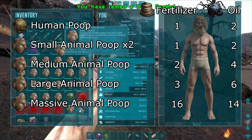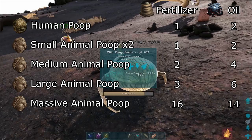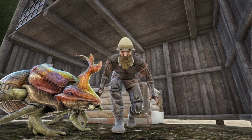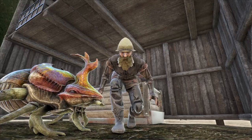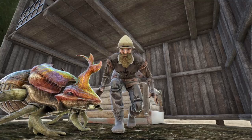Now for some extra facts. Dung beetles will convert poop into fertilizer at the rates shown on screen. It takes 15 minutes for them to process the poop, and they can process different sizes at the same time. Same sizes of poop are put into a queue and will start to be processed after the previous one is finished. And it takes a while.